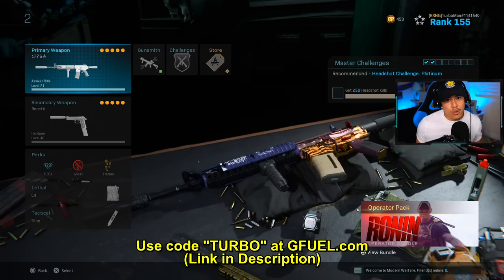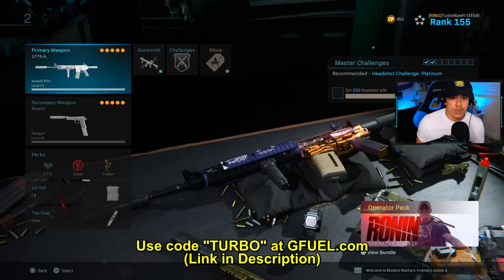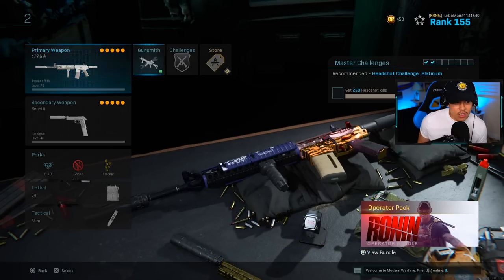Before we get into the video, go get you some G Fuel. I'm now partnered with G Fuel — your boy made it, Turbo Nation is doing big things. Click that link below in the description. They've got an additional sale going on at gfuel.com, and before you check out make sure to put in code turbo to save some money and support me as well.